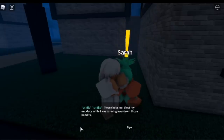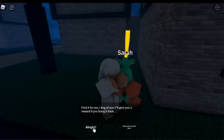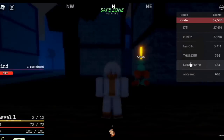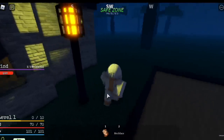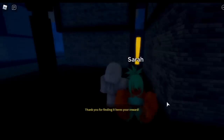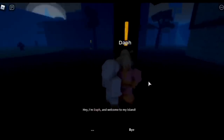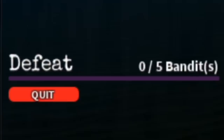First things first, we need to grind belly to buy our gun. There are two quests you can choose from. First is the Sarah quest — she will ask you to look for her necklace, located near her spawn island. There are lots of locations. You can also do the bandit quest; the NPC is named Bap. Level one and there's a sea beast — anyway, let's focus on grinding.